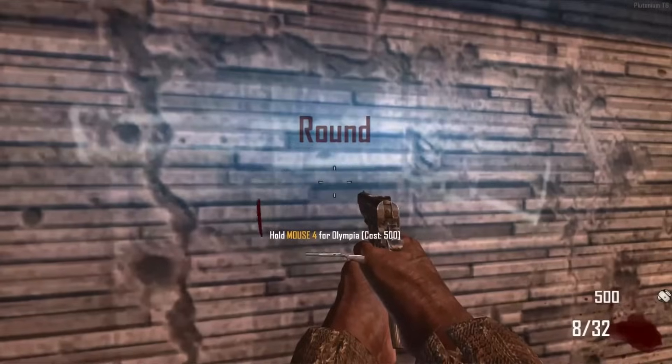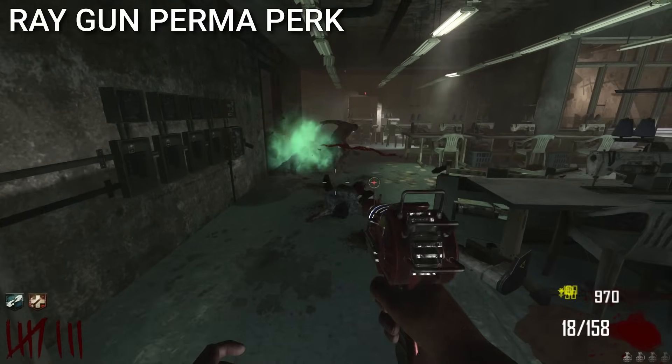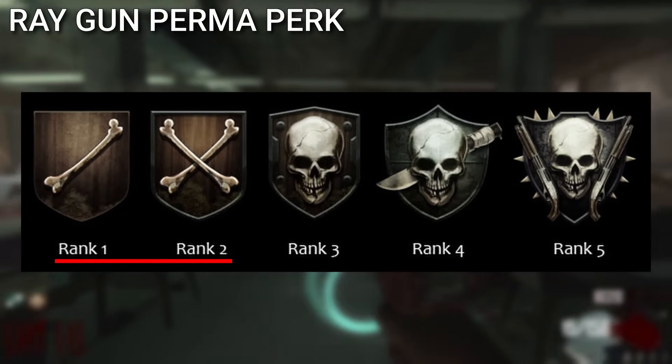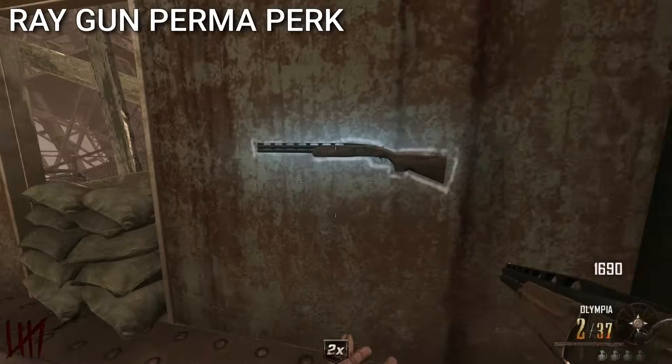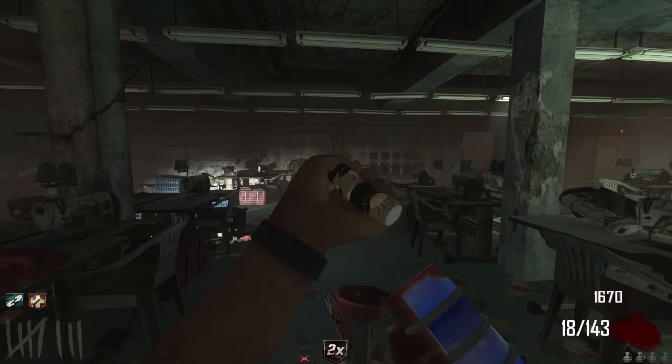Only OG COD Zombies players remember that they can buy the Ray Gun from the wall. It works because it's a perma-perk in BO2, and if the player is rank 1 or 2, they can keep buying the Olympia and its ammo from the wall, and they'll randomly get the gun. It's super rare though.